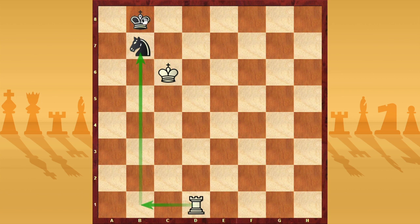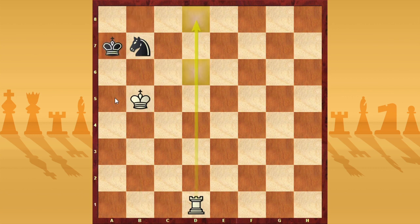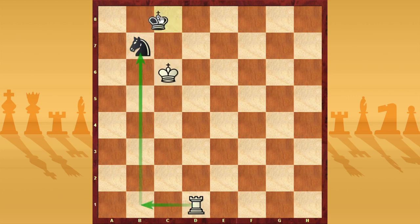With king c6 the simple threat is rook b1, winning the knight. If king a8, it's very easy: we play rook a1 check, king b8, and now rook b1 — we win the knight. If king c8, don't take the knight immediately because there is stalemate, but you can play king c7 and then take the knight for checkmate. So if king c8 I don't take the knight immediately — I play king c7 and win the game. If king b8, there is simply king c6 — this move is winning.